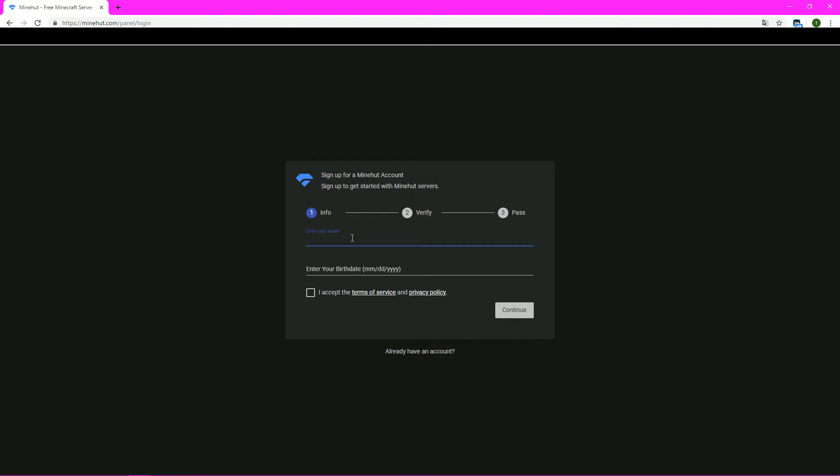So we're going to type in our email, and then we're going to type in our birthday. Then we're going to click accept the terms of service and click continue.